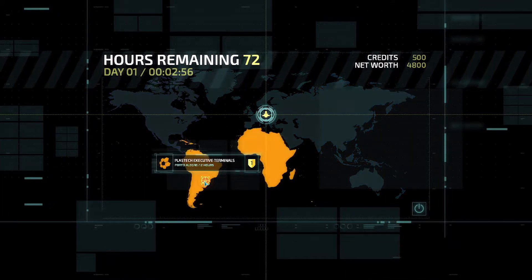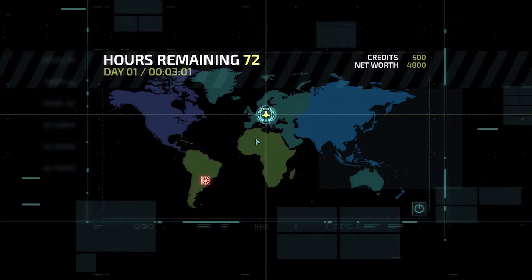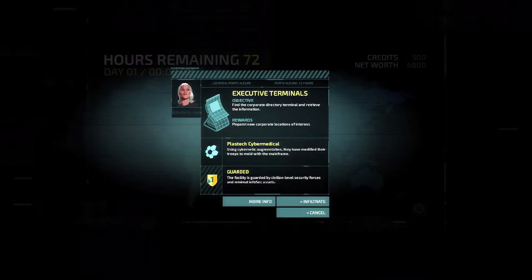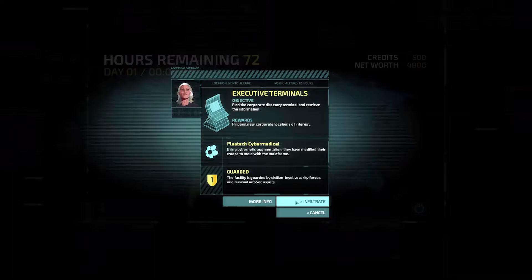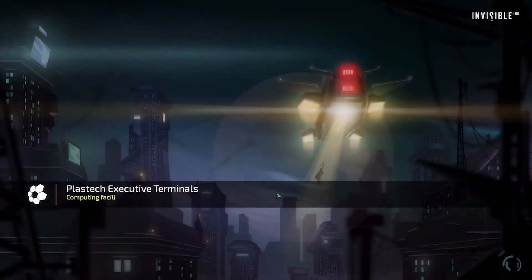We're going to get started - time is ticking down, we have 72 hours to finish this before we run out of power and we lose. Executives are notoriously slack when it comes to network security and their terminals are full of interesting information. We found a lightly guarded executive complex - get in, find the computer, steal their contact list. We just lost 12 hours by flying so we are under pressure.